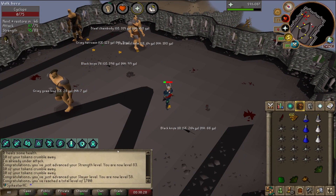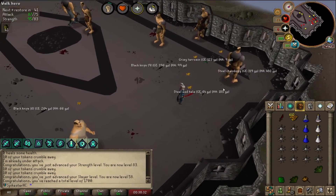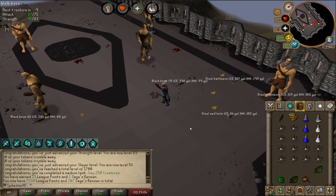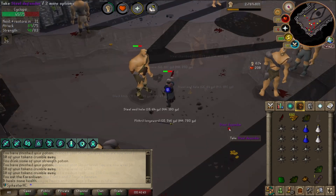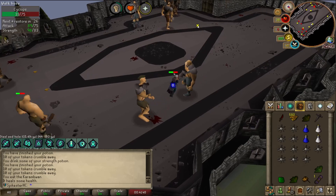1,700 total level. With 58 Slayer I should be able to go get myself a Black Mask, so I'm going to finish this Hill Giant task and then go try and get one. There's a task to slay 250 creatures. There is the Steel Defender — that also took a while but we got it. Hill Giant task complete, so I'm off to kill some cave horrors.